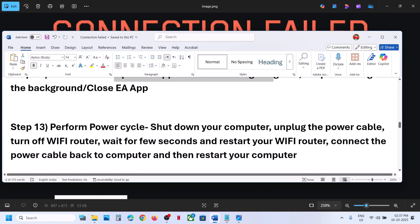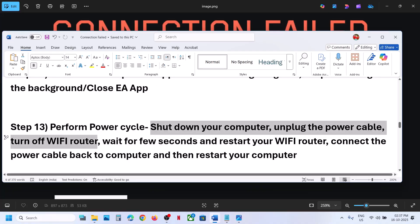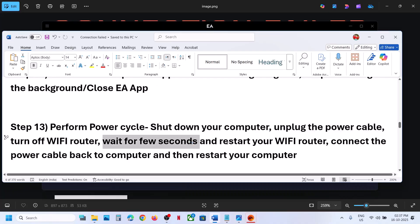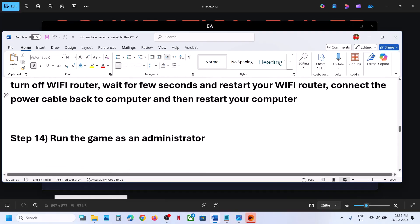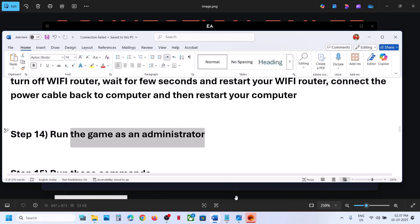The next step is to perform a power cycle. Shut down your computer, unplug the power cable, turn off your Wi-Fi router, wait a few seconds, restart the Wi-Fi router, reconnect the power cable to the computer, restart your computer, and check.